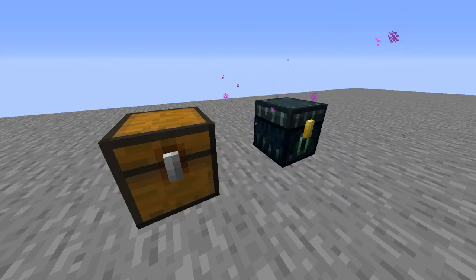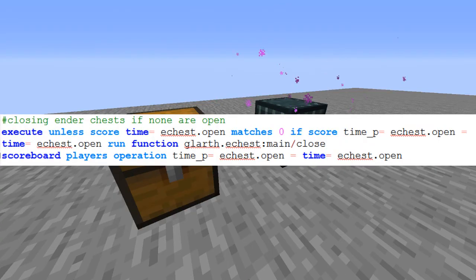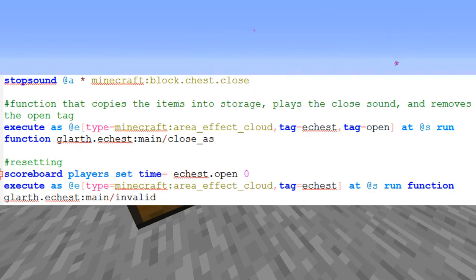The last thing I need to be able to do is detect when a player closes a chest. This is done fairly easily with a time score that is counting up from the repeating command block under the Ender Chest, and an execute command in the main tick function that checks to see if the time score is the same between two ticks. If it is, it runs the close function that copies the items from the Ender Chest into storage, then resets all Ender Chests.